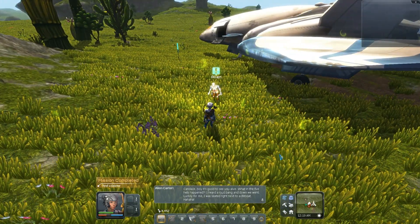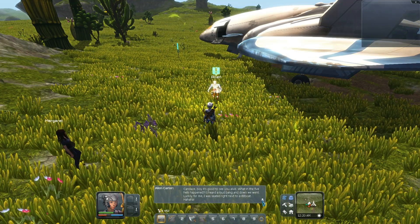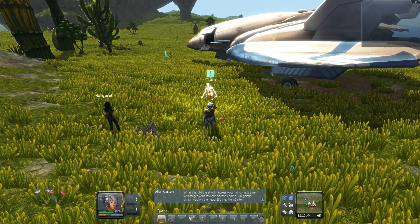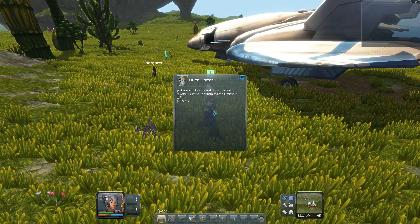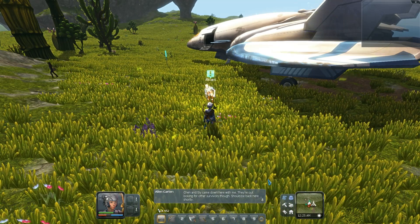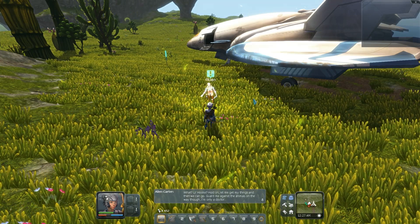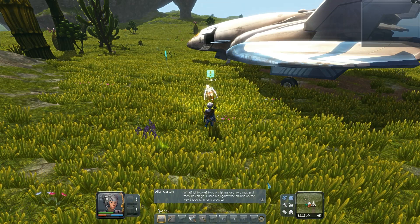Boy, it's good to see you alive. What in the five hells happened? I heard a loud banging, down we went. Luckily for me I was seated right next to a lifeboat. Did the shock regress your mind? Next time you forget your favorite doctor's name, I'm gonna smack you on the head. It's me, Alan Carter. How many of you came down on this boat? Jen and Sly came down here with me — they're out looking for all the survivors. She'll be back here shortly. Alright, so let's continue the storyline mission with Gertie.